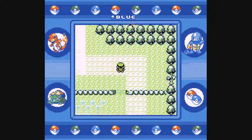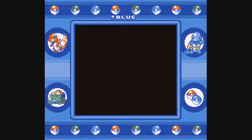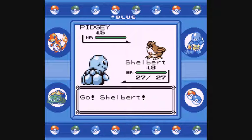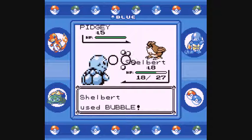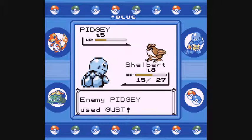Pewter City sounds pretty awesome — I want to get there and check out what's going on. On Route 2 we walk through the grass to see what shows up, like another Pidgey at level 5 — definitely a Shelbert job. This Pidgey should have Sand Attack, and there it is — accuracy drops a stage. We miss Bubble two, three, and four times in a row. Don't you love losing accuracy? Finally we land the fourth Bubble, but it's going to take two more for the knockout. We're probably going to have to go back and heal right away.